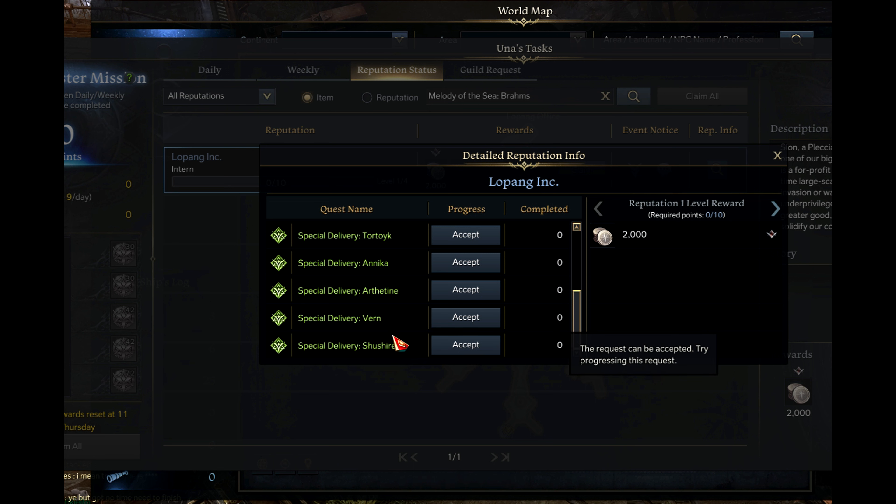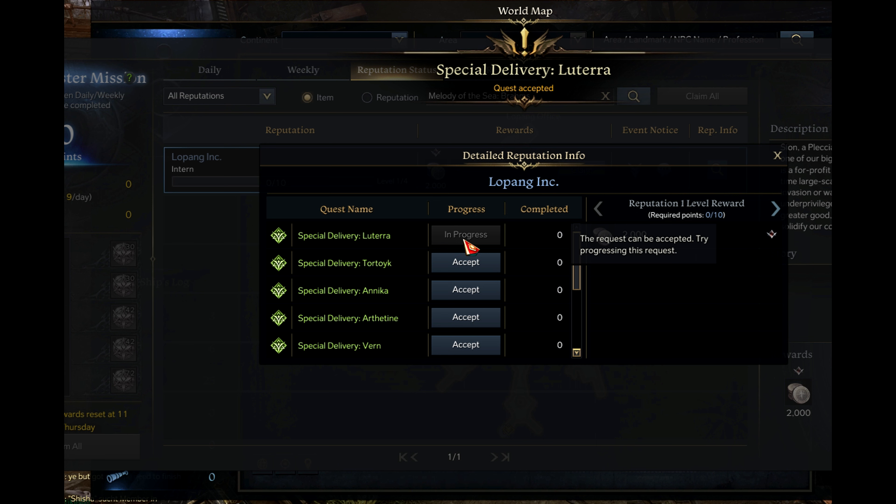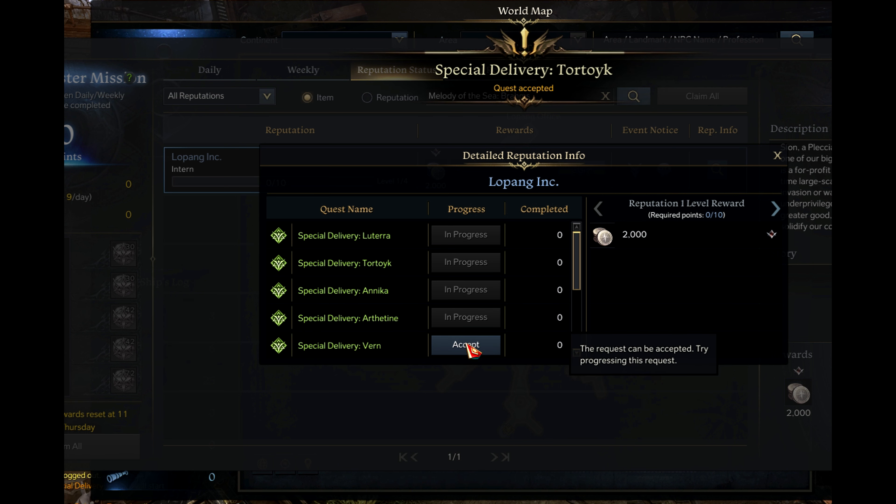You can only do three of these green quests every day. If you want to do more, you have to buy an item that lets you do more Unas tasks from the shop with gems.